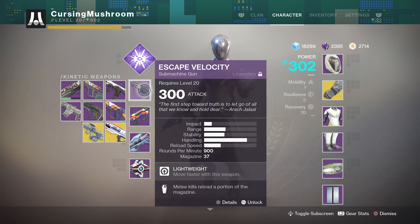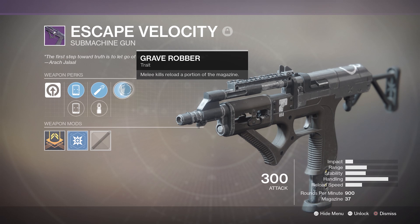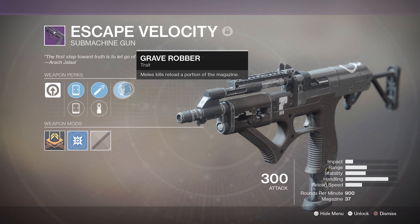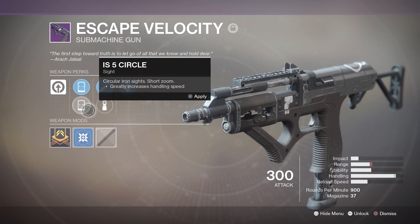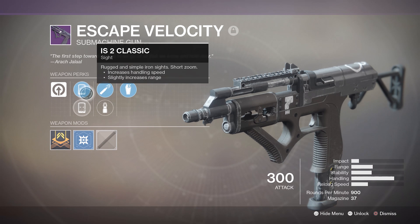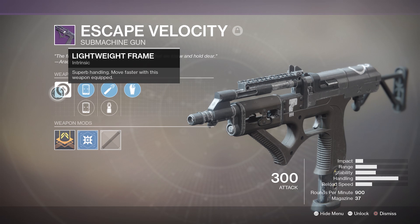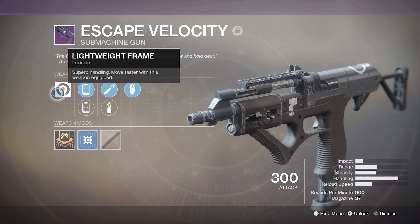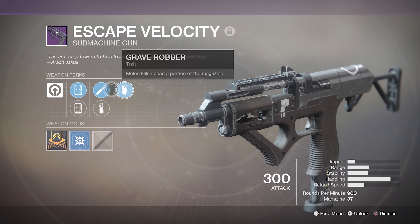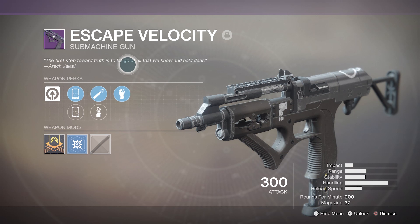Alright, let's check it out — the Escape Velocity. It's got Grave Robber as its trait: melee kills reload a portion of the magazine. You've also got high cal rounds, steady rounds, and then the IS-5 circle and IS-2 classic sights. And then lightweight frame — superb handling, move faster with this weapon equipped. These two combined become lethal, if you know what you're doing.